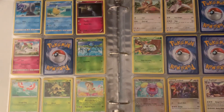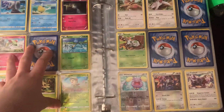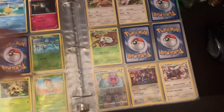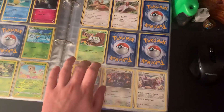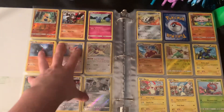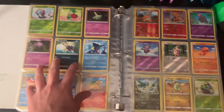Because I want this to be strictly non-EX, non-GX, no V cards — all normal cards. Reverse holos and stuff will be replaced. I'm missing Sableye. I'm missing all of Nincada's line except for him. But I got the whole Whismur line. This page is complete. I'm missing Aggron, so I still need an Aggron. This page is complete.